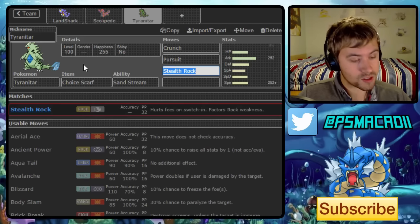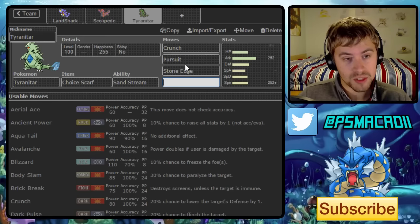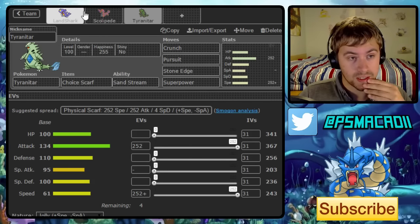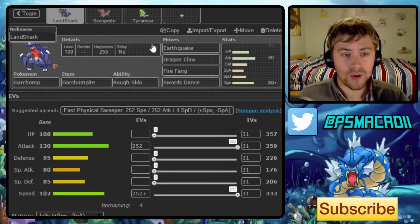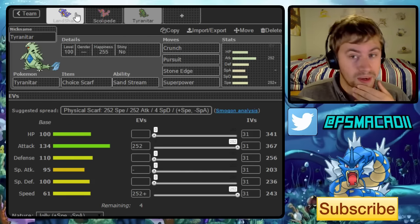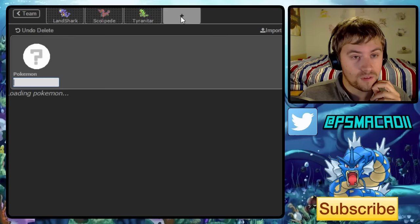So we're going with Crunch, Pursuit, Stone Edge, and Superpower — that allows us to take out other Tyranitars, Ferrothorn, and such. Ferrothorn could be a problem so that's really nice to have. Though we do have Fire Fang on Garchomp, you don't want to be taking loads of damage on your potential sweeper. So that works out really nicely — this is shaping up to be a very offensive team.